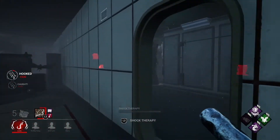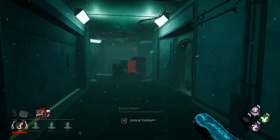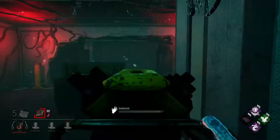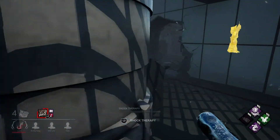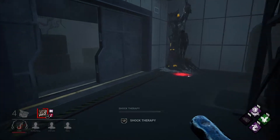Bit of BBQ and Chili - yeah, we'll go to this guy instead. I'm gonna kick this gen first. They need to change how if a killer kicks a gen, it regresses four times slower than if a survivor is working on it. Someone's probably going for this one - I'm probably camping it.